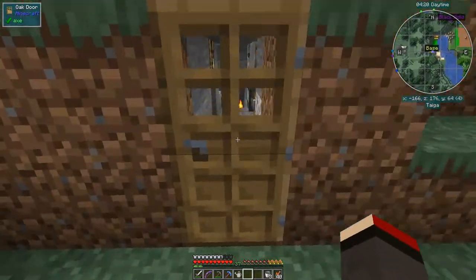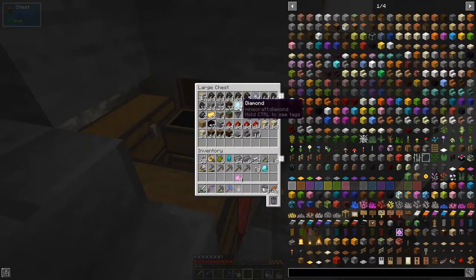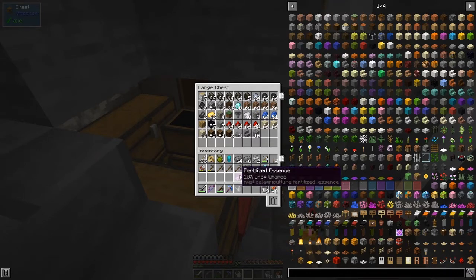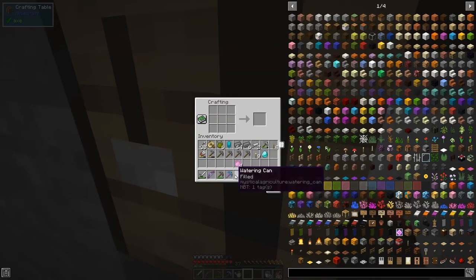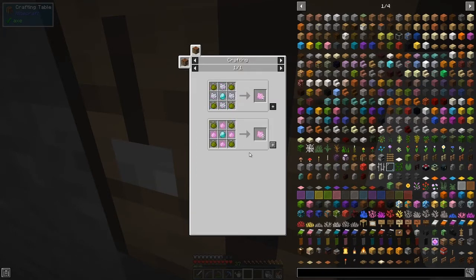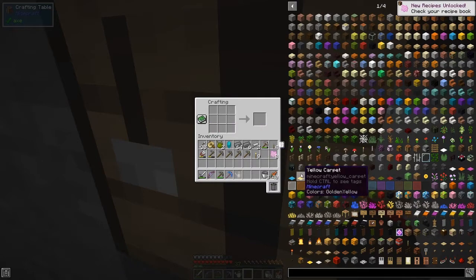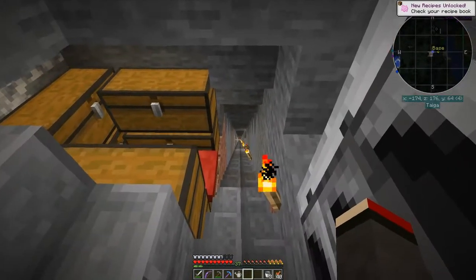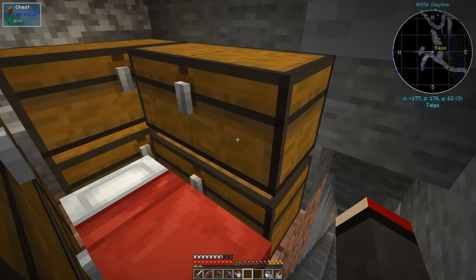Next we're going to upgrade the watering can. There are two recipes - we need one diamond, and let's check the uses. We need four inferium ingots to upgrade this, and then some mystical fertilizer. We'll use this recipe because you get double quantities for your diamonds. We assume diamond is harder to find than the essence, which it is.